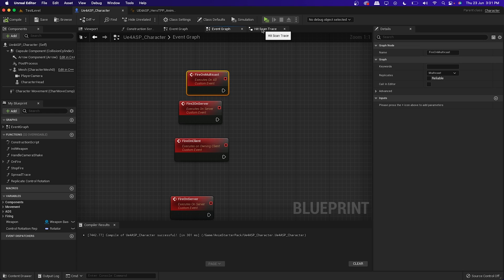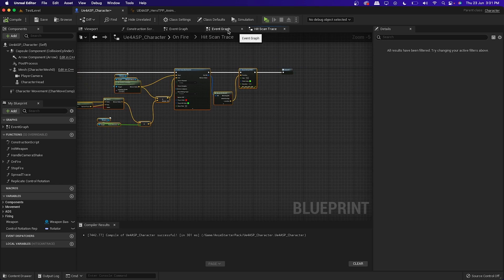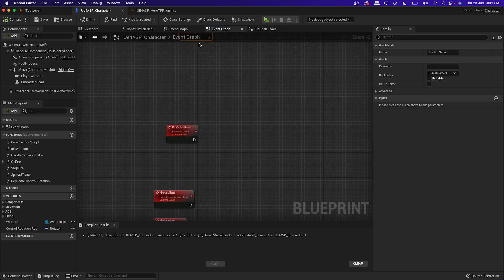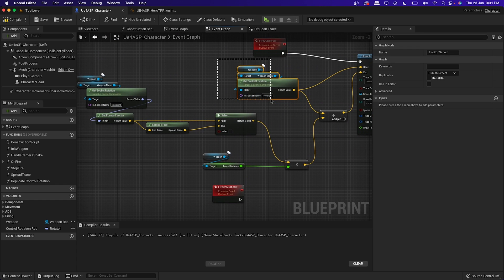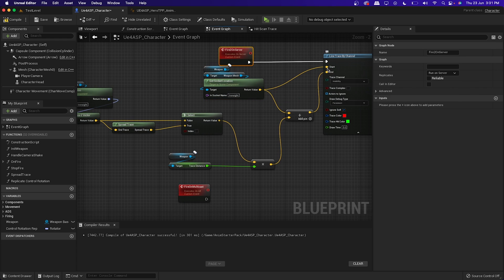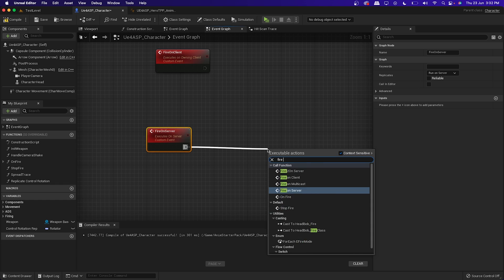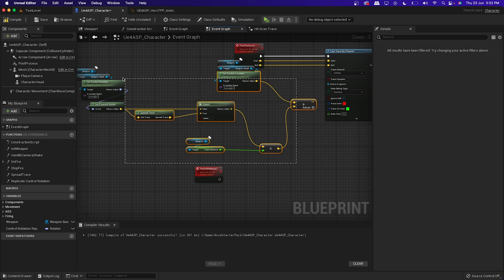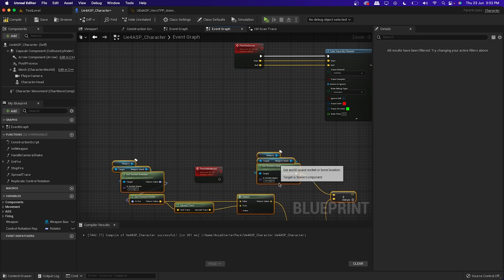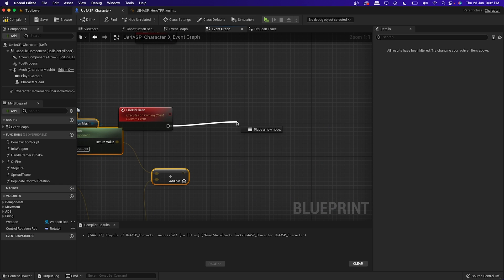Compile and save. Go to your Hit Scan logic — copy it and paste it under Fire Two On Server to keep the code cleaner. The line trace should happen on the server, but the start and end value calculation should happen on the client. So remove those from the server event and make them variables. From the first Fire On Server event, call Fire On Client, then on the client do the calculation and call Fire Two On Server, passing the start and end values.